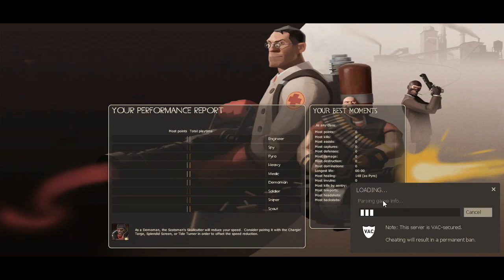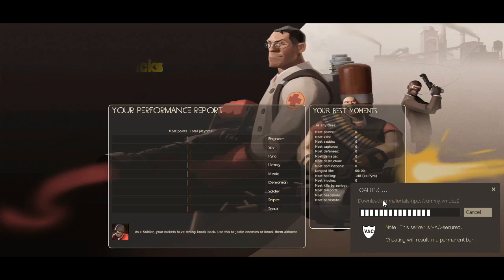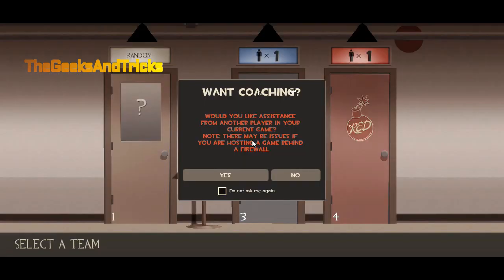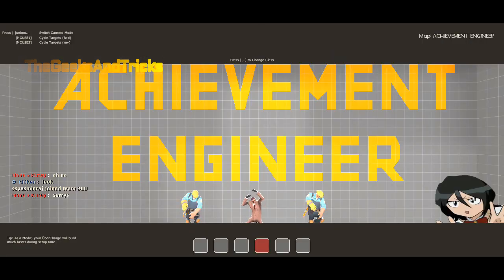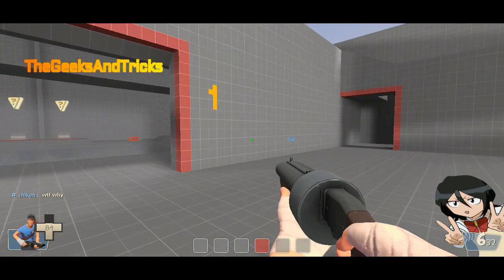Once you paste it, just press Enter. As you can see it's loading and getting into a game — give it some time and it will be done. Now click Continue, Continue again, and just choose whatever class you want.